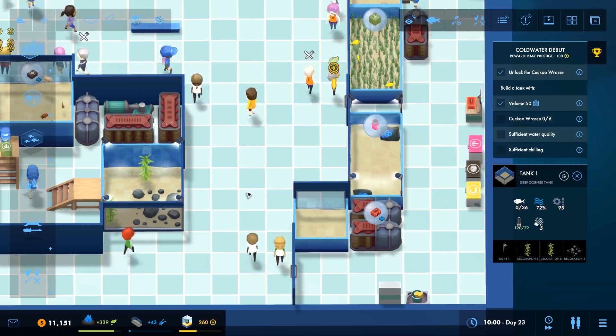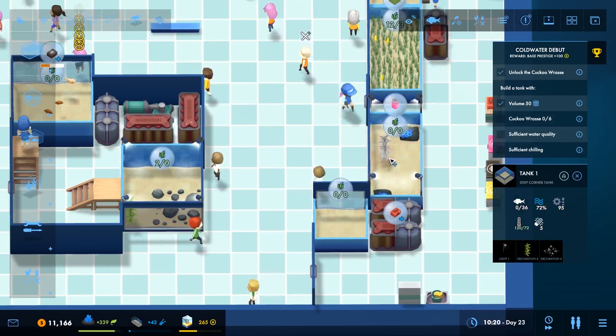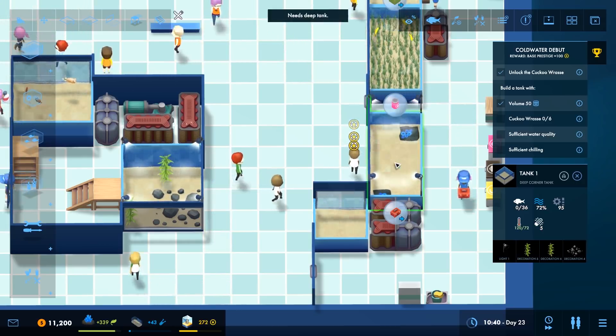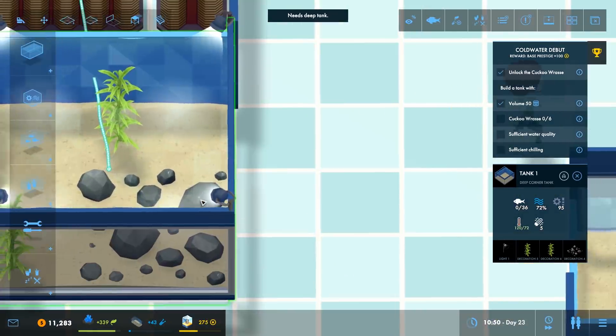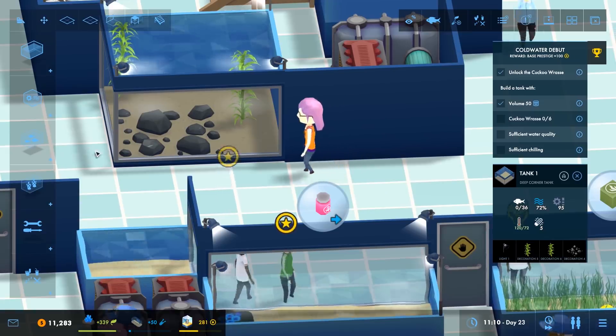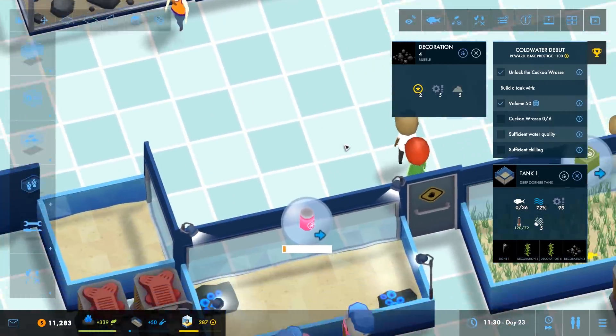That's them happy. Splendid. Let's move this weed. It's terribly organic. Needs a deep tank. Oh, well that's problematic, isn't it? Well, what else have we actually got in there? This was just a coral tank, was it? Oh, all right. Okay, well we'll move the rocks, I suppose.